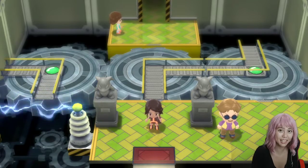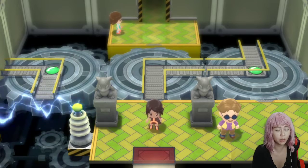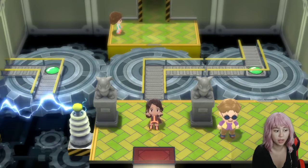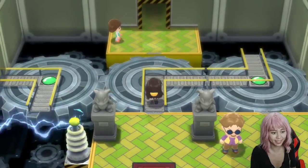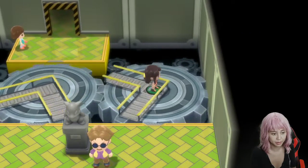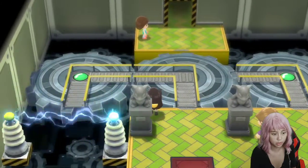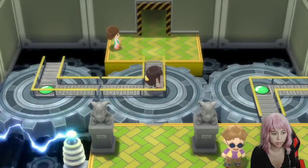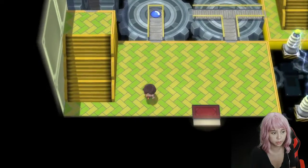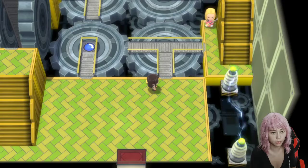Hi guys, welcome to my channel, this is Kat. Today I'm going to show you how I resolved the puzzle in the electric gym. The screen button is to switch — you can switch the part and keep going. That's the first one, so let me just reset it.